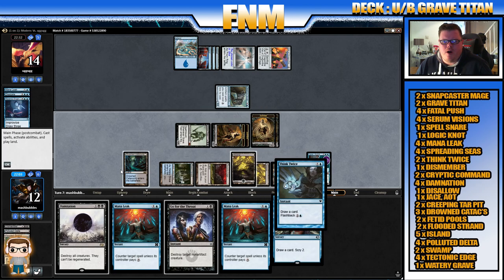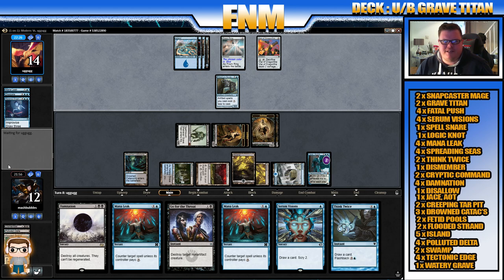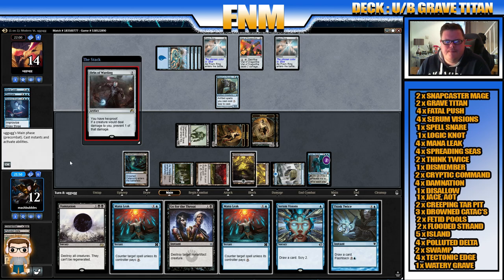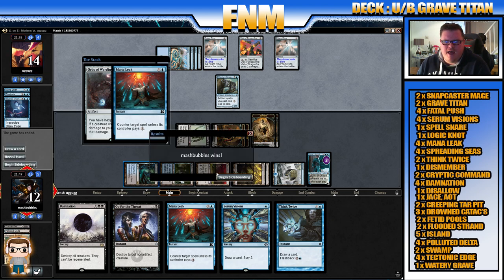We'll take pile one and pass the turn. I don't know what this deck is — we are playing in Tournament Practice against a 100-plus card deck. We're not worried about that. Opponent comes in — Grave Titan is definitely going to prove a problem for them. We will Mana Leak that one — no Orbs of Warding — and that was enough to win the game.